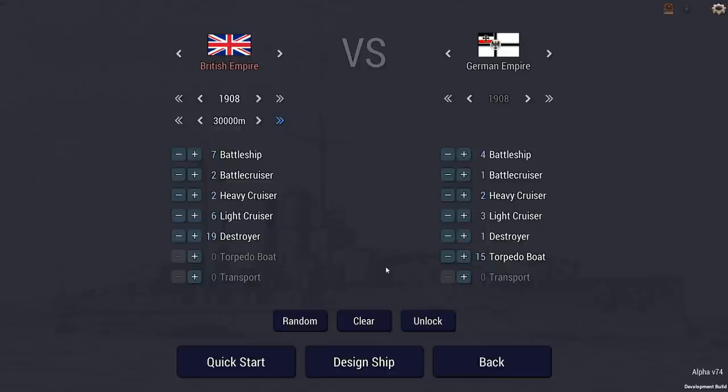The Battle of Jutland is the largest naval battle of World War One. It's also the last major naval battle in world history primarily fought by battleships — May 31st and June 1st, 1916, in the North Sea off the coast of Denmark, between forces of the United Kingdom and the German Empire. Historically, the British had 28 battleships, nine battlecruisers, eight armored cruisers, 26 light cruisers, and 78 destroyers. We've scaled that back to seven battleships, two battlecruisers, six light cruisers, and about 19 destroyers.